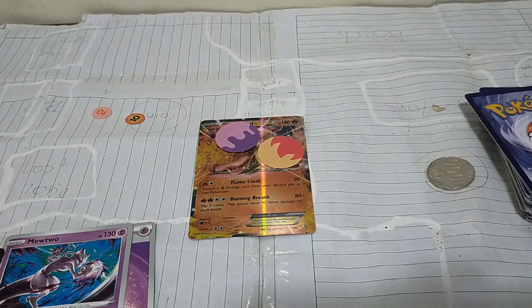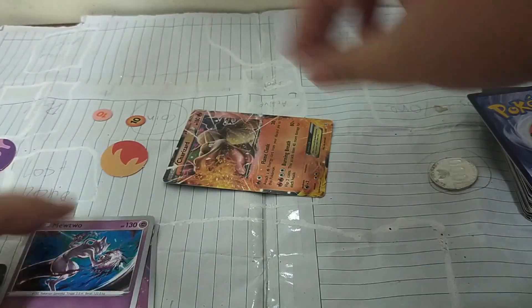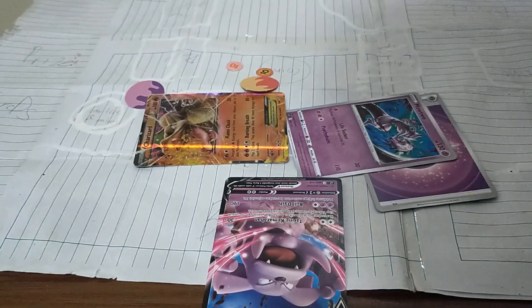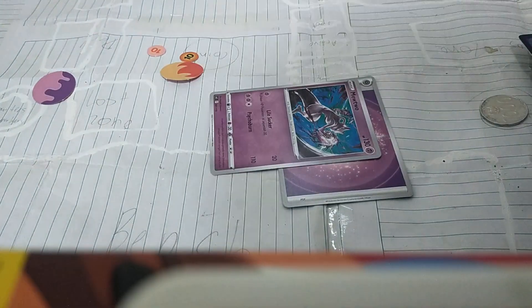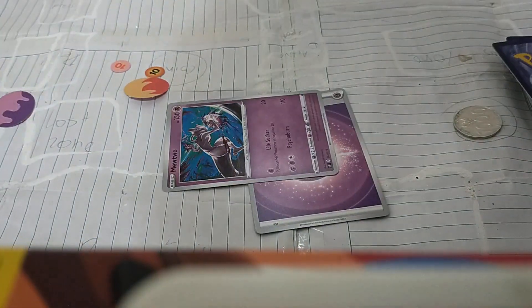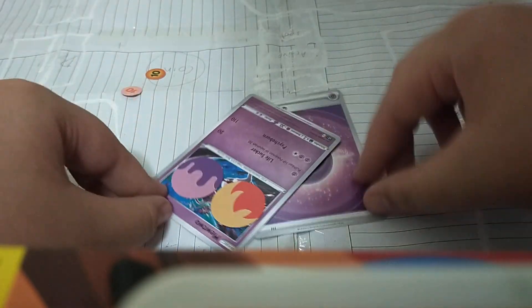Both Poison and Burn can also be cured by evolving. Since Asleep, Paralyzed, and Confused all make the card rotate, whichever happened last is the one in effect. For example, if your Pokemon is paralyzed and your opponent's Pokemon makes it asleep, then instead of being paralyzed, the Pokemon is now asleep. But since Poison and Burn are represented by marks, a Pokemon can be poisoned and burned at the same time, while also being asleep, confused, or paralyzed.